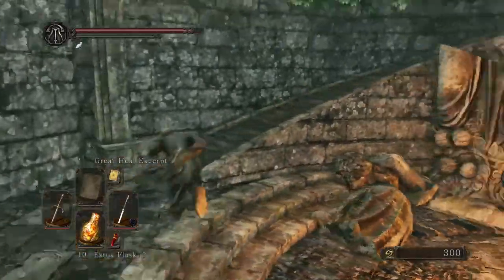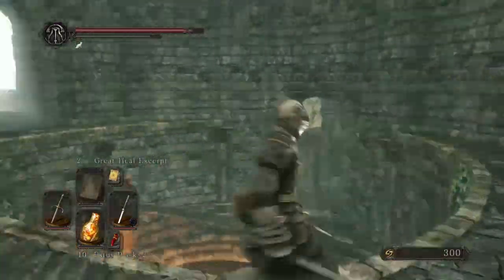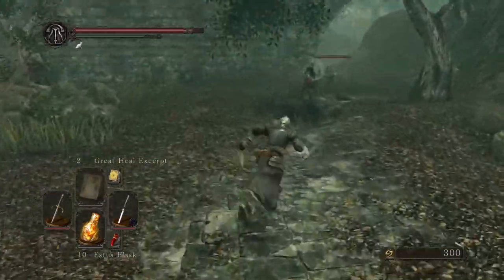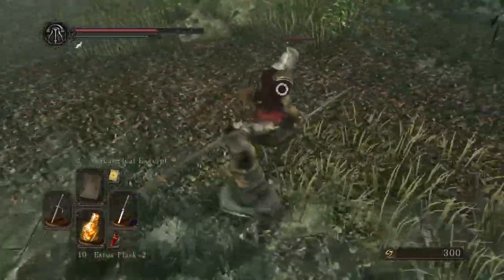Now we're back to find the second location where we can access the DLC. This is the Shaded Woods. Basically you want to go upstairs and take the first left. You will be greeted by these little bastards who can parry and they are very annoying. I hate these enemies.